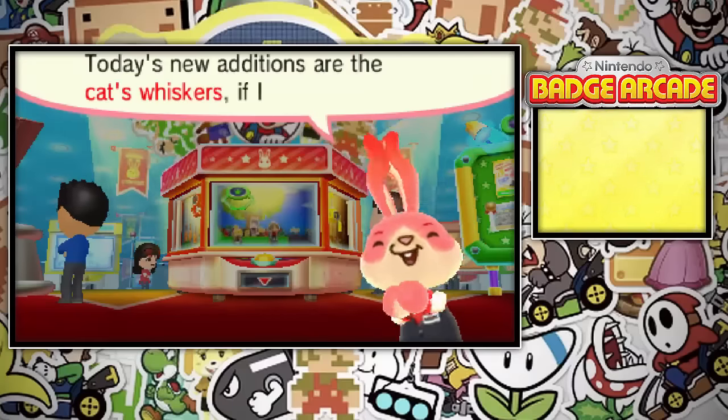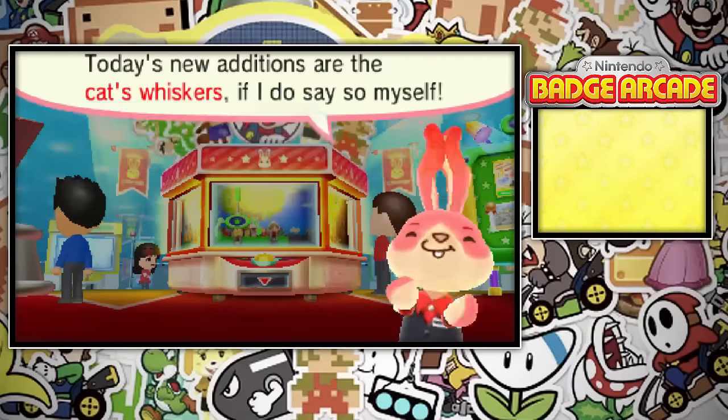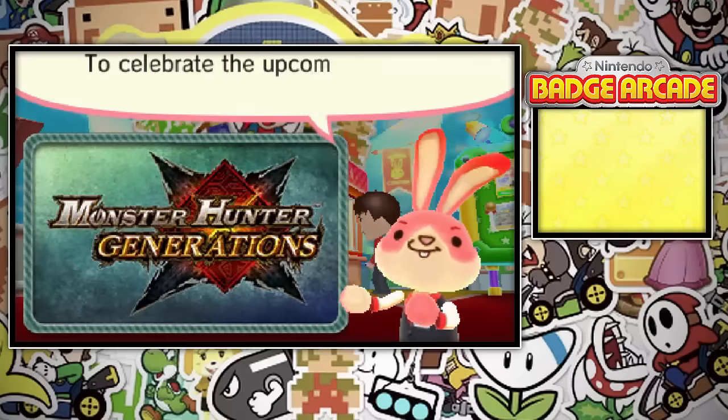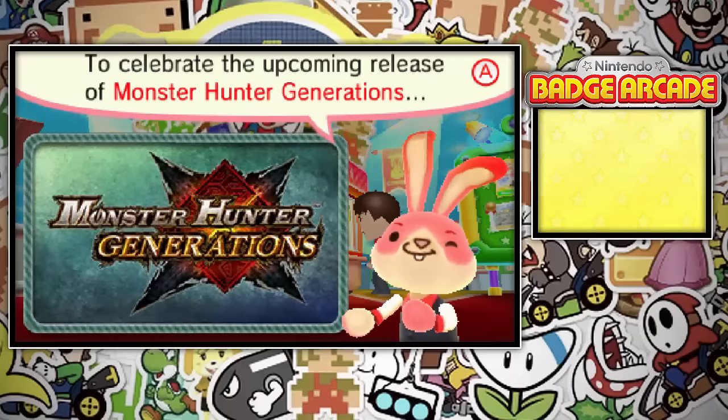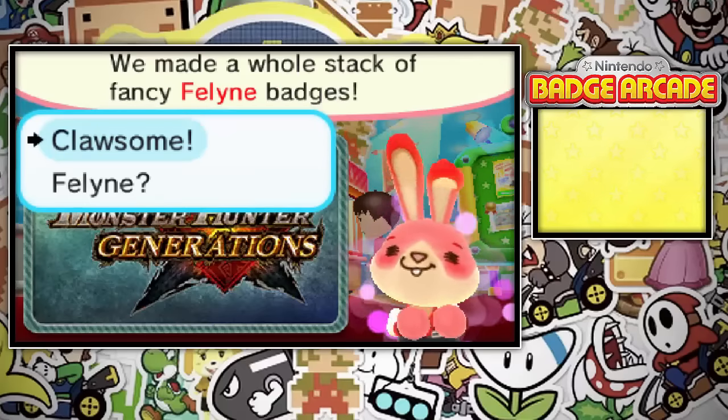Today's new additions are the Cat Whiskers, if I do say so myself. Perfect! That's the Catitude! To celebrate the upcoming release of Monster Hunter Generations, we made a whole stack of fancy feline badges.